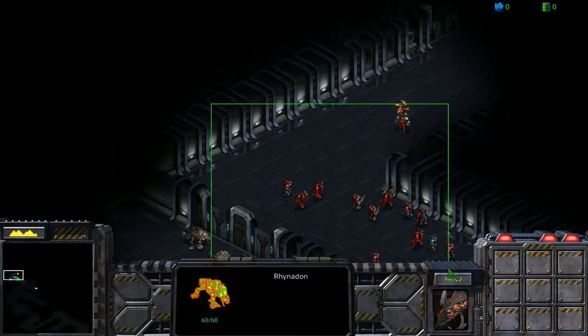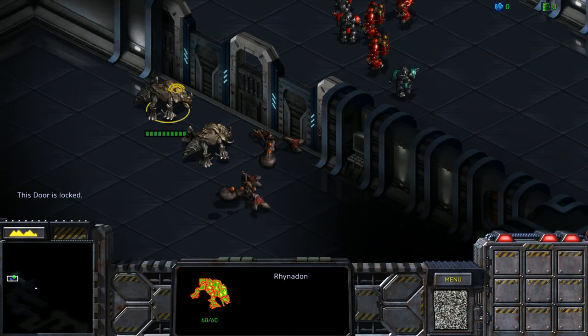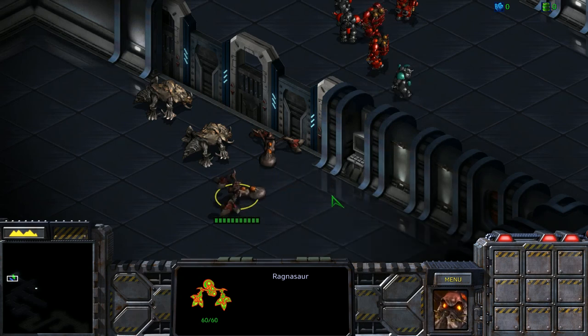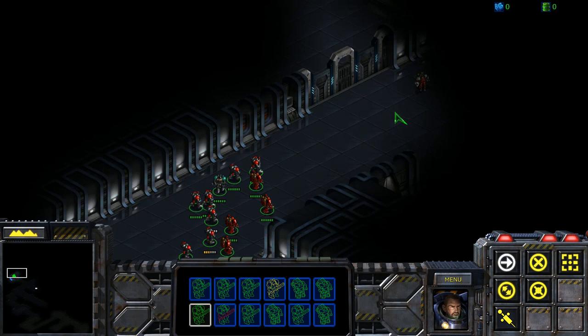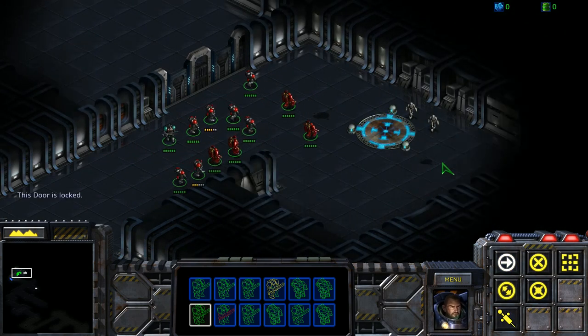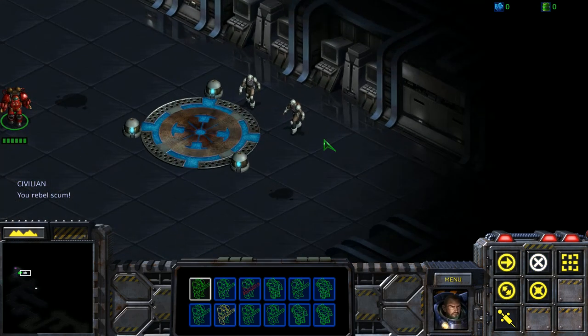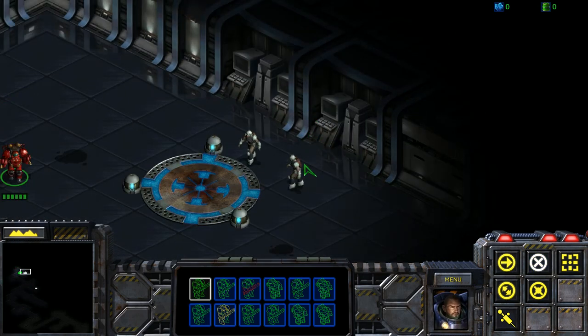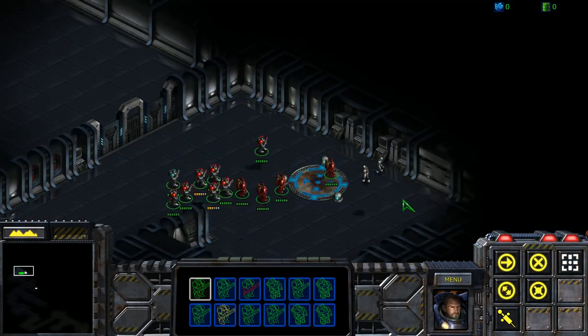Oh, here's some critters we can see. Feel that Firebat before it gets close. This door is locked. There they are — Rhinodon, Ursodon? Nope, sorry. Ragnasar. Ursodon's the polar bear, isn't it? Let's get these Firebats before they can really hit us. You rebel scum. I got to see it — yeah, see, that's not a mullet. That is definitely a backpack. My whole life I've been lied to. It's all been a lie.